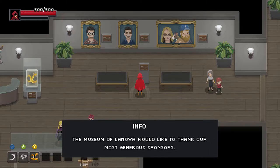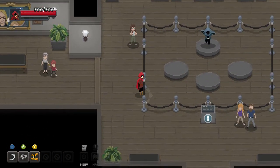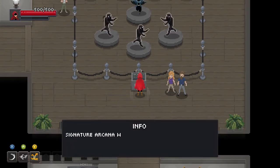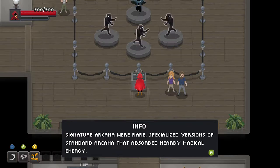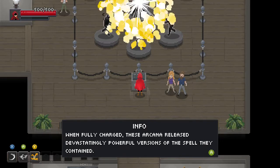I believe this game was Kickstarted, so I feel like that's what that is. He's so excited to try all the arcana. Signature arcana were rare, specialized versions of standard arcana that absorbed nearby magical energy. When fully charged, these arcana released devastatingly powerful versions of the spell they contained.